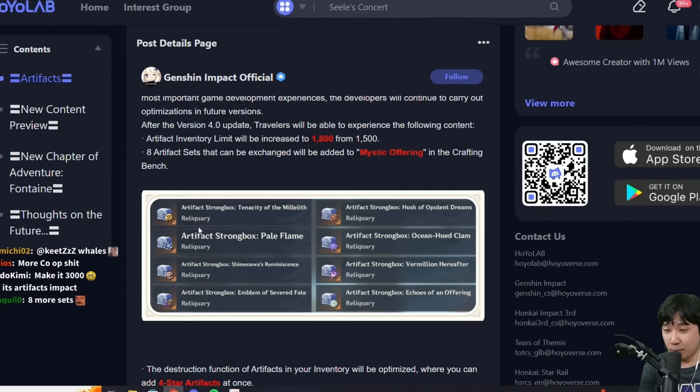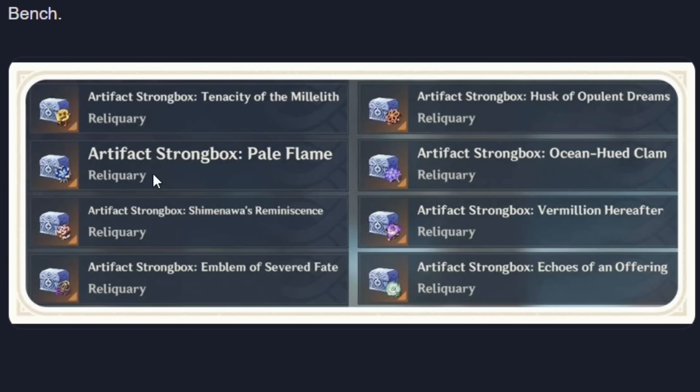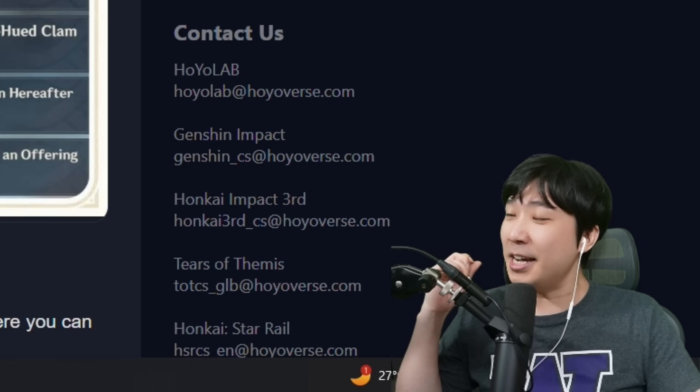And then, the craftable artifacts. We're going to be getting the Zhongli set, the Pale Flame, the Fate set, the Shime set. This is the Healer set. We've got the Ito set — we can make Ito set now, that's nice. We can make Vermillion set and Echo set too, nice!